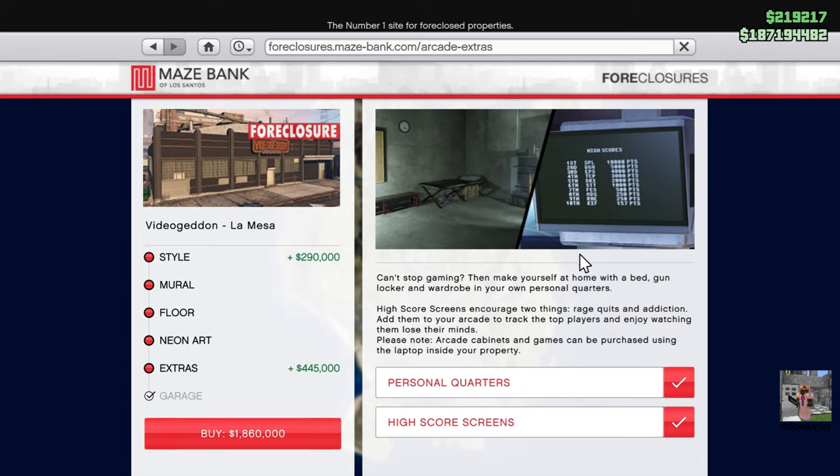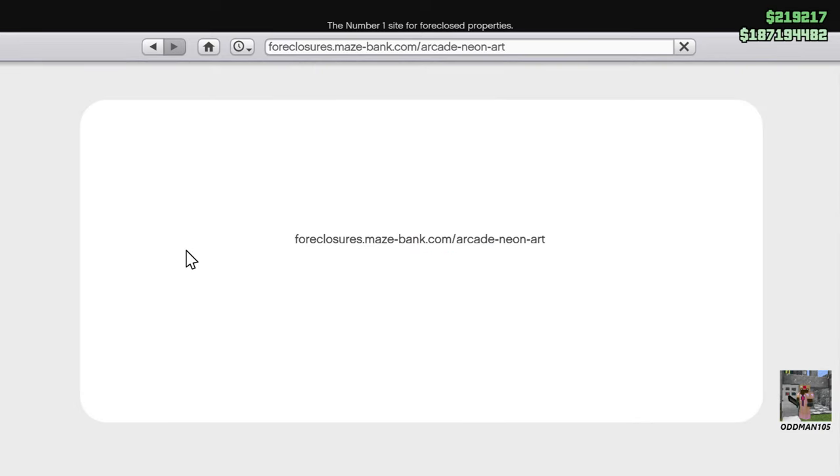You might as well do that — it makes it look more like an arcade. Once you pick the choices that you want, you click buy, and that's pretty much it. I'm not going to buy this since I already have an arcade, so let's back out.